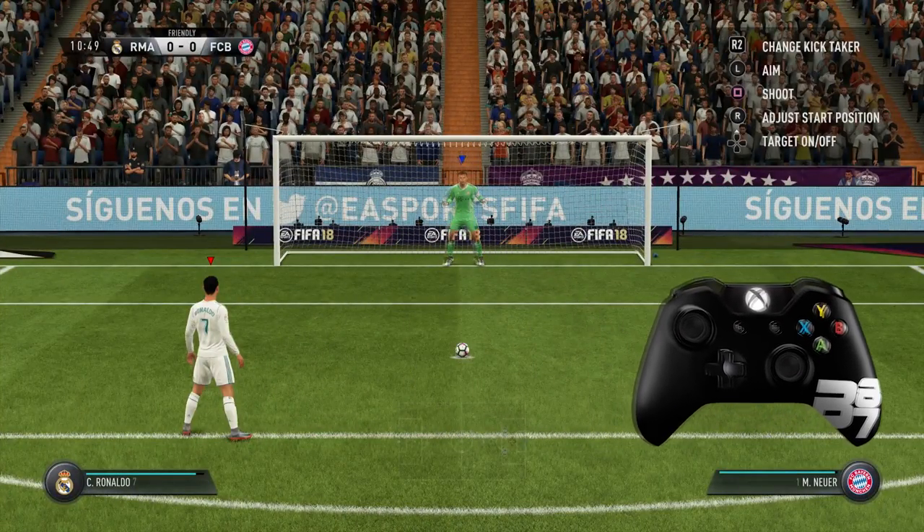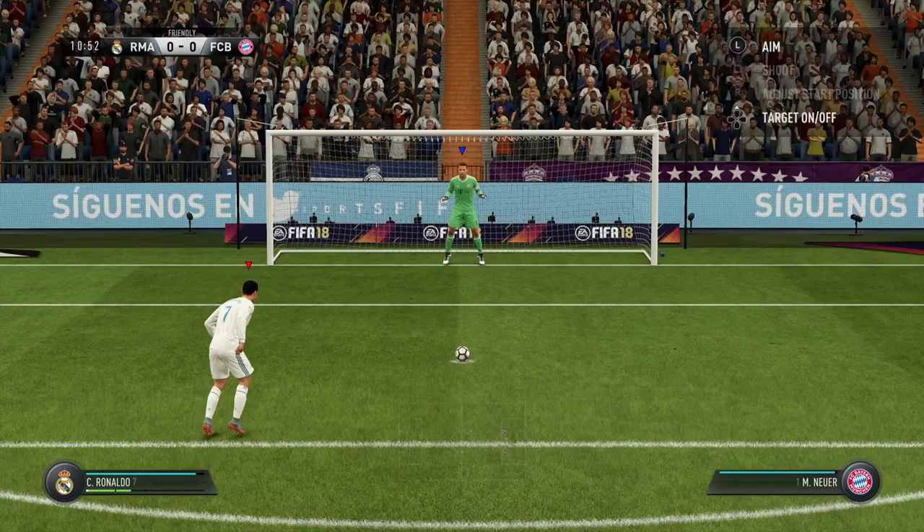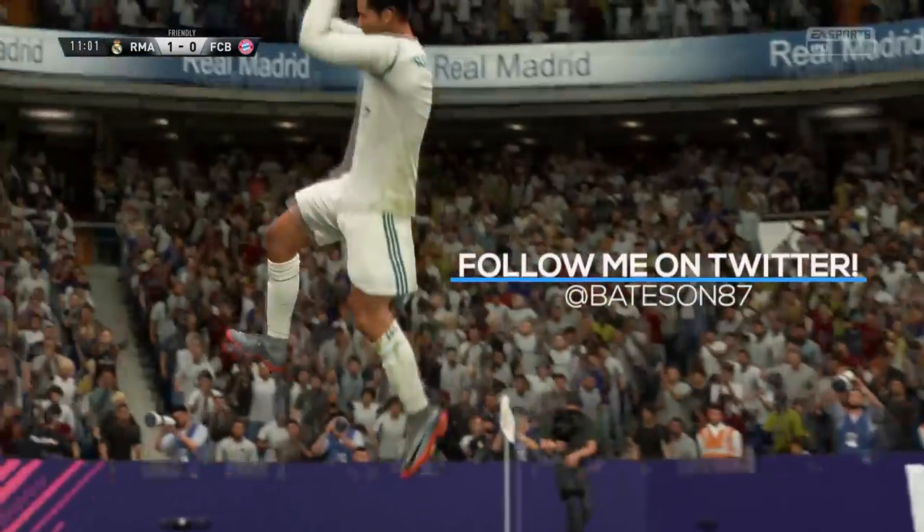Like I said, the shoot button has to be pressed instantly. For the finesse penalty, you need to press R1 or RB and then set the amount of power you want on the shot. For the lower corners, put less power — about one bar. For the top corners, you're looking at two to two and a half bars of power. One benefit of the finesse penalty is that it adds a little curve, so even if it hits the goalkeeper, there's still a chance it goes in. You press RB or R1, then press shoot to start your run-up — that locks in your shot type.